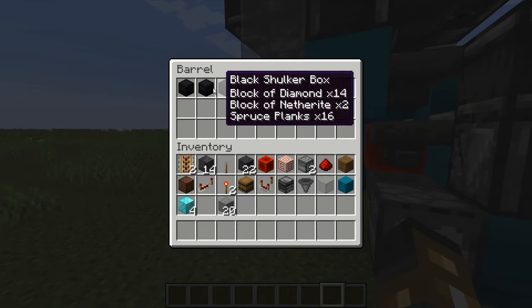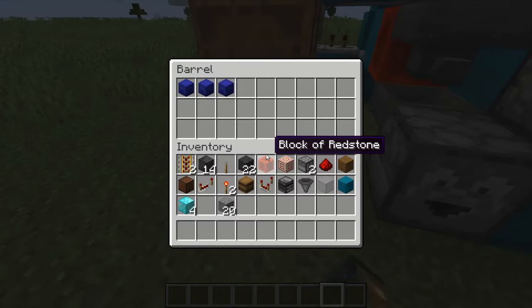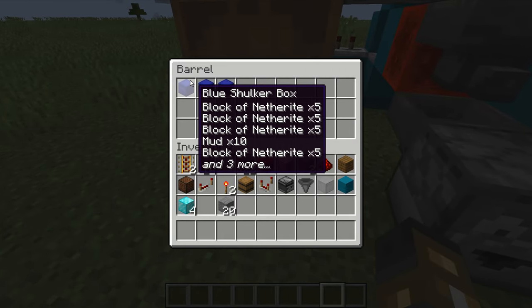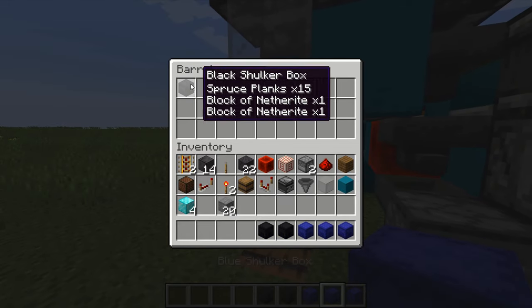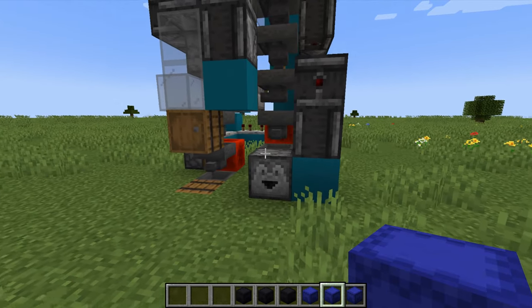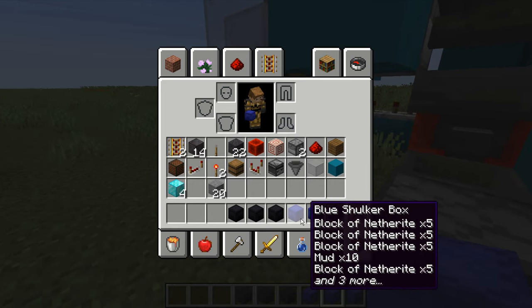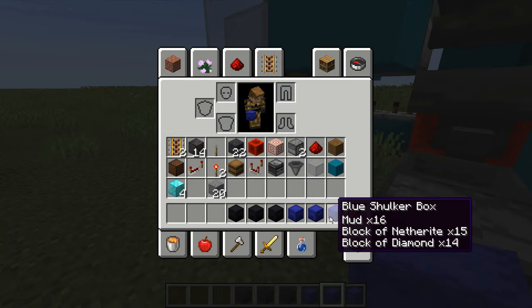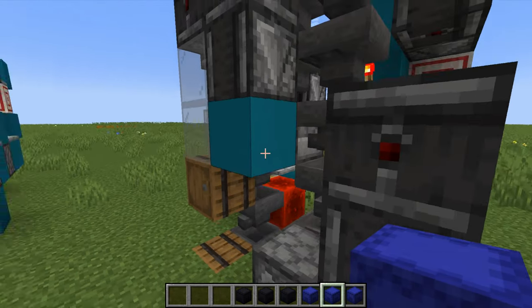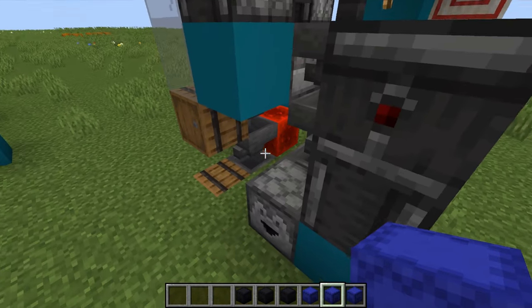These are the black ones - they all have spruce and some netherite, diamonds and stuff. Down here, these have the mud blocks. I didn't take note of it before, but I know they have the same amount of mud blocks as before - this one has 10, 17, and 16. I had 22 before. Put one in there, then I get it back right here.